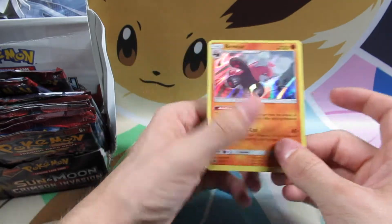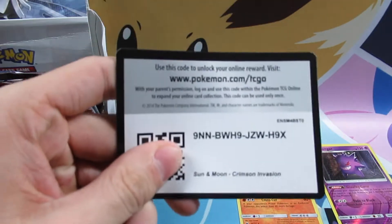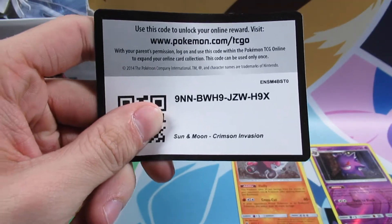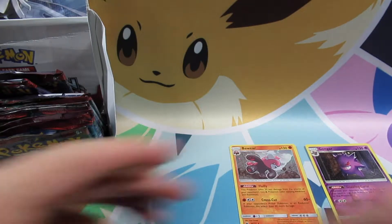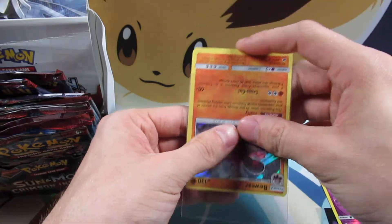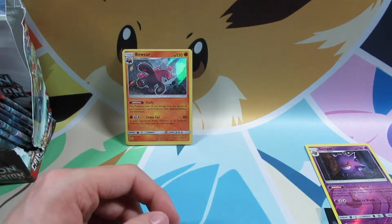A Bewear. It trolled me in the past, but now it gives away a code card. So there you go — we did get a holo rare Bewear. Well, I can't be too mad at Bewear, but it is a rare and I haven't seen too many of them. So I'm happy for right now, but that card might come back and troll me down the road.